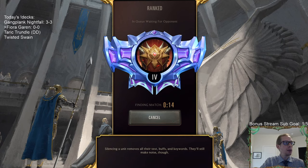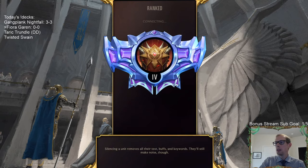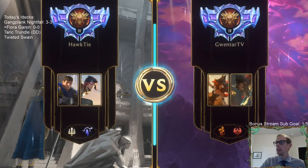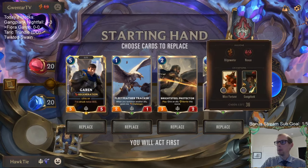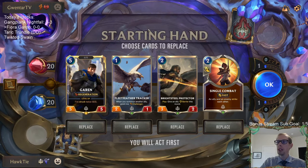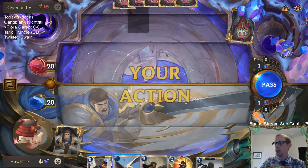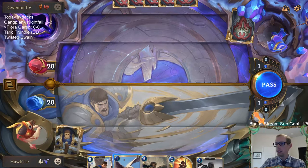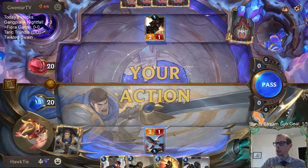Twisted Fate Swain is one of the top decks. Trundle Aurelion Sol ramp control is very good. A lot of people are playing smaller aggro decks — same regions as Twisted Fate Swain but more aggressive with Miss Fortune and Gangplank, trying to get underneath the Trundle Aurelion Sol deck. Some people from YouTube have been wanting to see the Twisted Fate Swain deck for a while so I want to make sure to get to that.